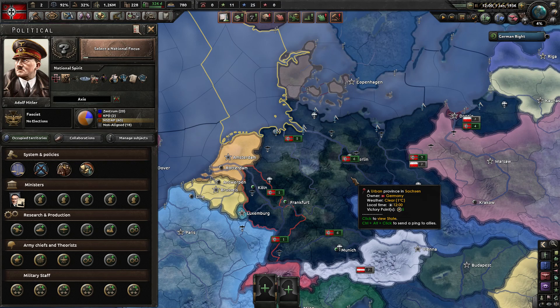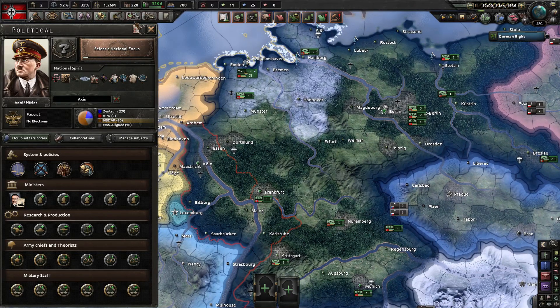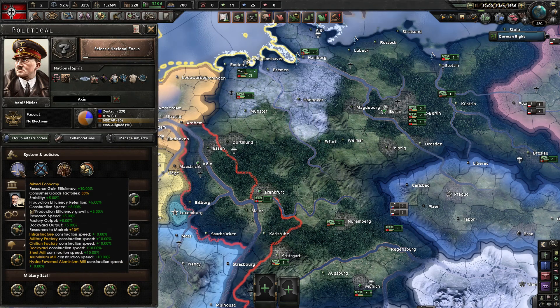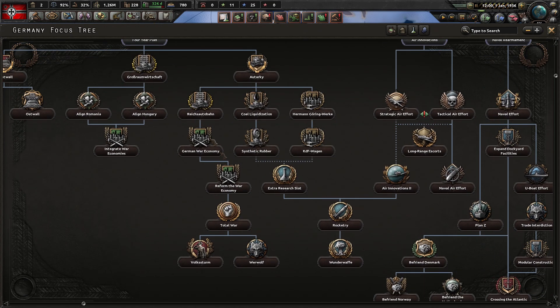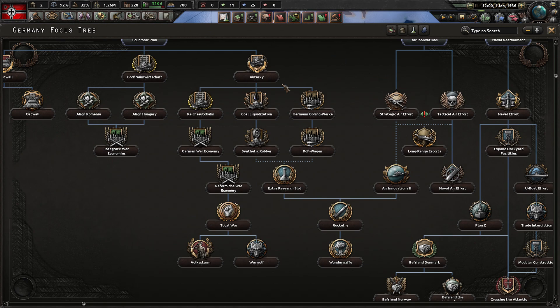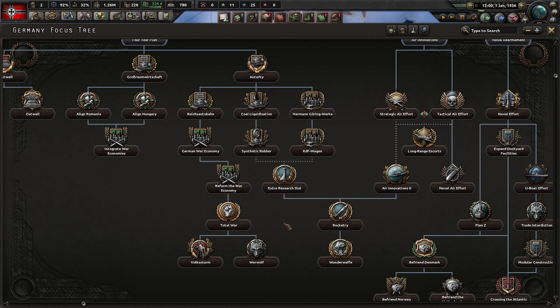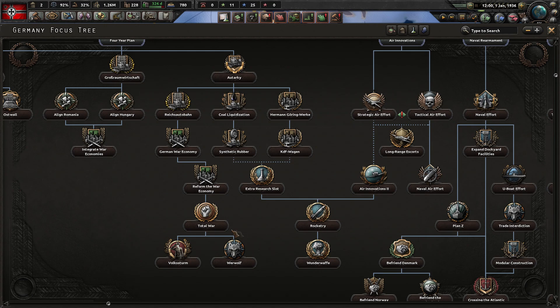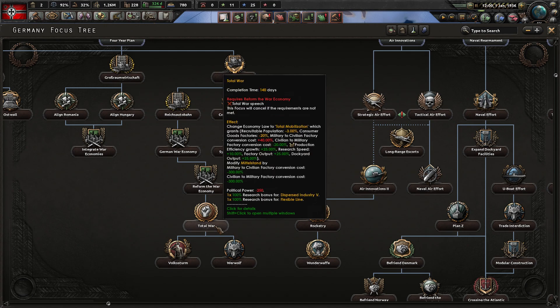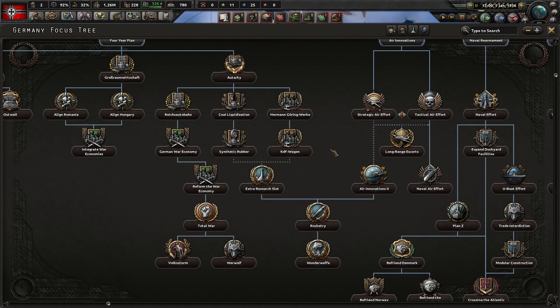Transitioning from production to industry: we've increased factory count but decreased production output. Germany will struggle to get its economy rolling for war, and that is even more so true for the Allied countries. With Germany you'll be happy to go to full war economy before the war breaks out. Reforming and going for mobilization is really costly — the total war focus requires over 1 million casualties and being at war with both the Soviet Union and the United States.